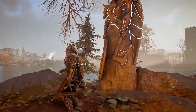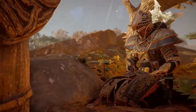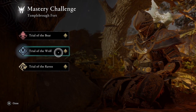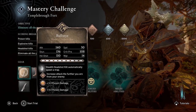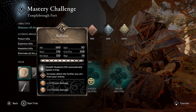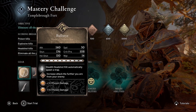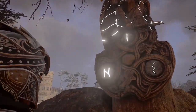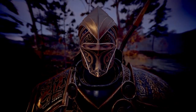Welcome to Assassin's Creed Valhalla. Amber here with a guide for the Mastery Challenge at Templebro Fort, the Trial of the Wolf. In this video you'll see one way to stay undetected and far from the guards to take advantage of your Predator Bow's Diamond Rune, which increases your bow damage the further you are from your enemies. For my other walkthroughs see my playlist linked on screen and in the description below, and subscribe to get my latest guides and gameplay.